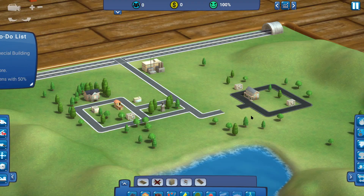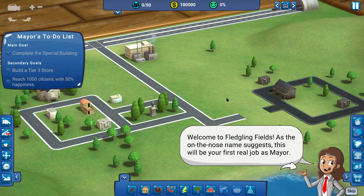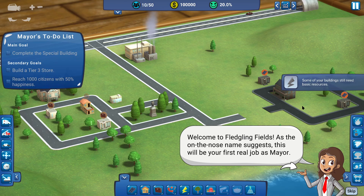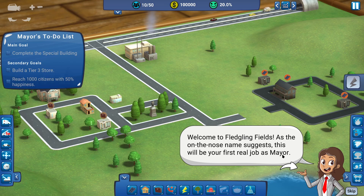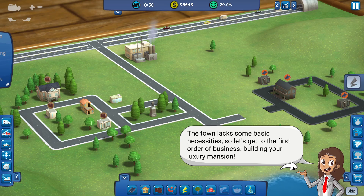So I imagine we're not gonna be hit with too much in the way of disasters yet. The goals are: split special building, build a tier 3 store, reach 1,000 citizens with 50% happiness. People with 50% happiness is one of my specialties.